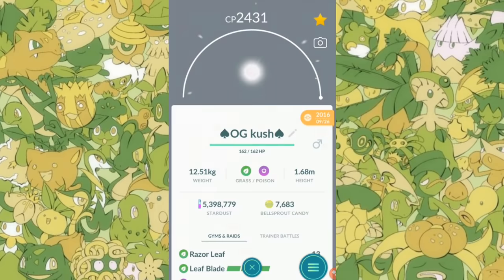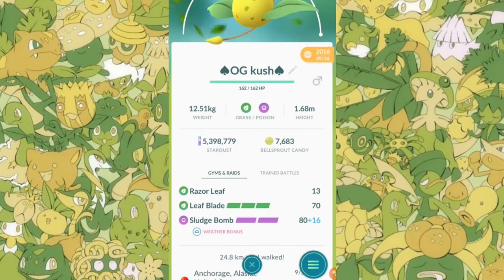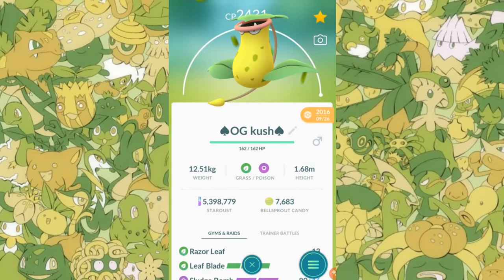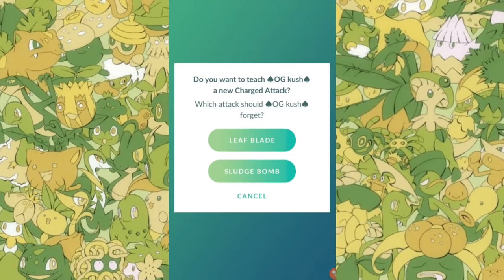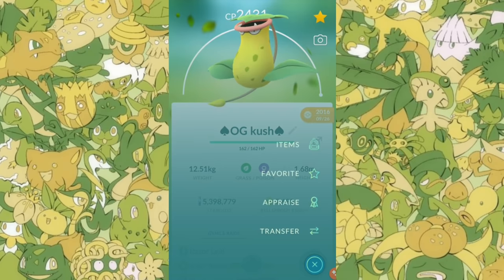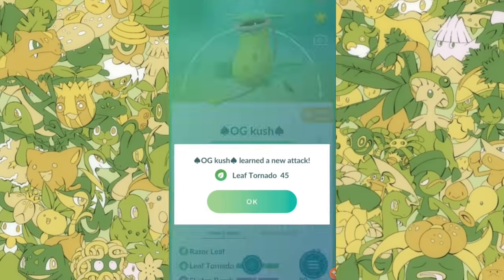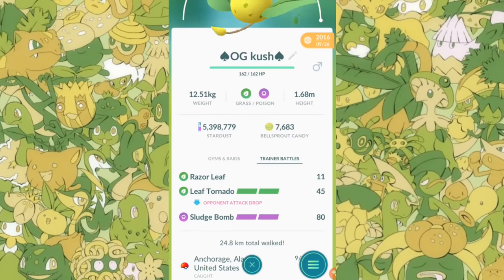So let's scroll down here to OG Kush — he's been around since September 26th of 2016. We have Leaf Blade and Sludge Bomb currently. What is Leaf Tornado going to exactly do? It's going to lower the attack of your opponent. Let's see if we can get that on this one here. I'm thinking I want to get rid of Leaf Blade because I don't need two grass moves. There goes Solar Beam — and there goes Leaf Tornado. Perfect. Opponent's Attack drops. Very nice.